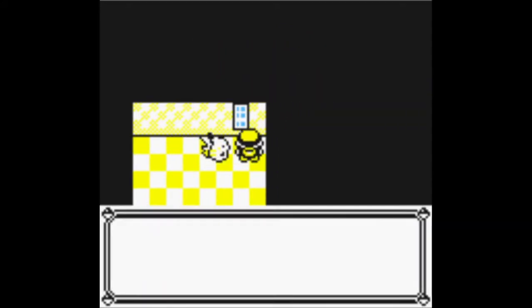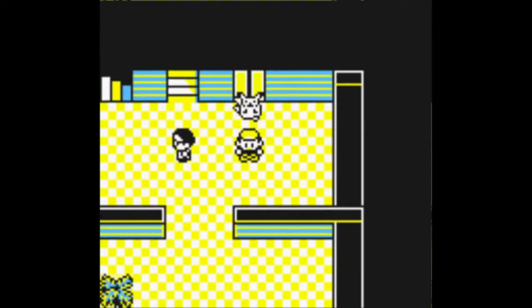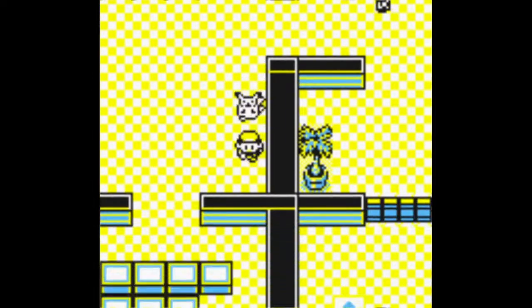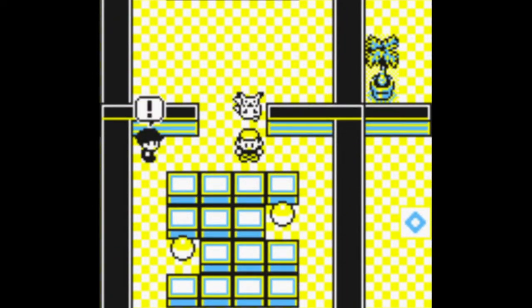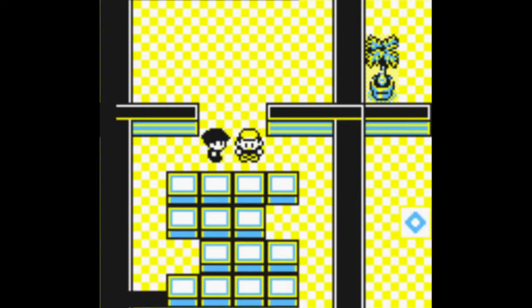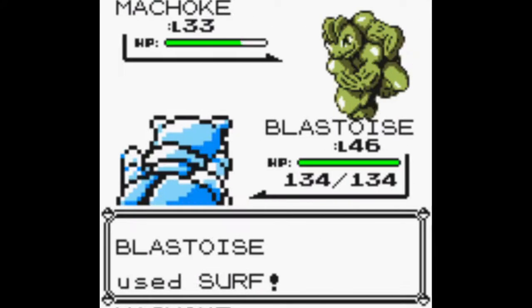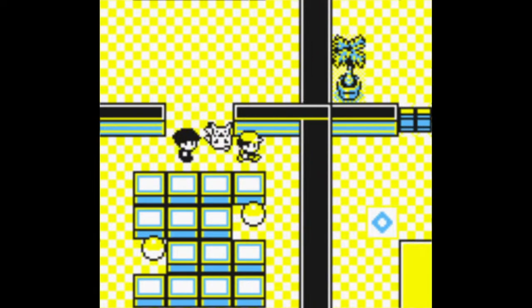What you want to do is take the elevator and go to floor 10. We don't need to fight this trainer. The reason why you're going here is not actually to proceed in the game, but on floor 10 there are some amazingly good items that we really want.